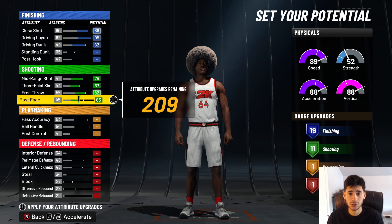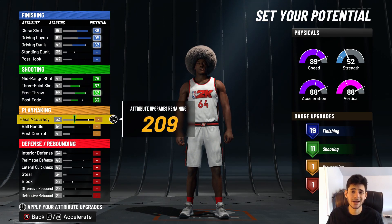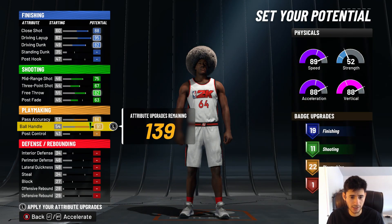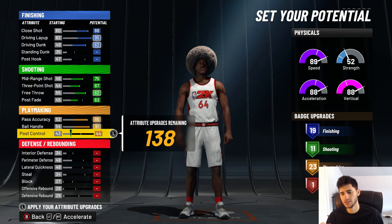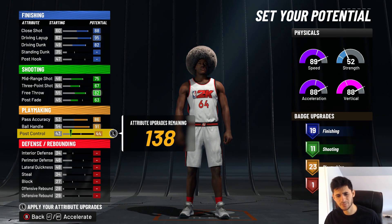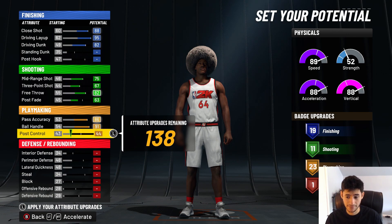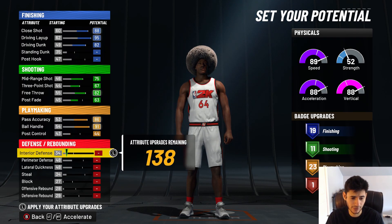So you've got 19 finishing badges and 11 shooting badges. Then for playmaking — the second Hall of Fame category on this build — max out pass accuracy, max out ball handle, and for post control put it up just one to get 23 playmaking badges. So how many badges is that? That's 53 badges total, and we still have 138 actual upgrades remaining. I've made four builds on this channel and the most I've had was like 54, 53 badges — so this is about to beat that record by a lot.